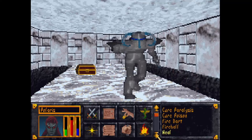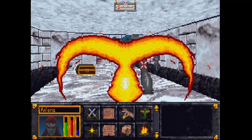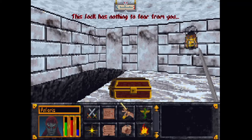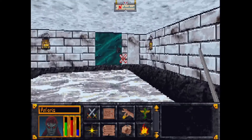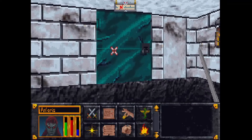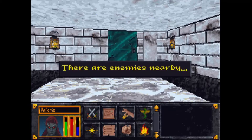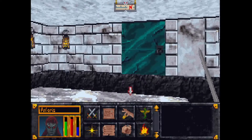Oh boy, that was a mistake. Let's see what fire dart does — there we go, something pretty similar. All these fearsome locks. This might be a good time to save and rest. Sounds like something's on the other side of the door.